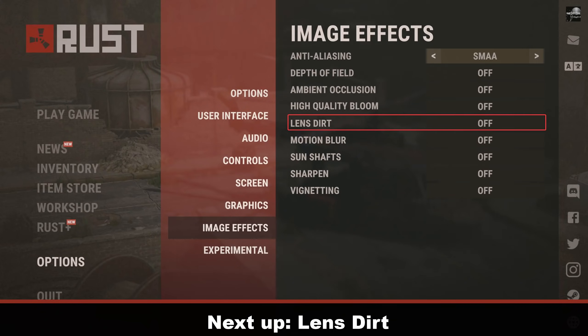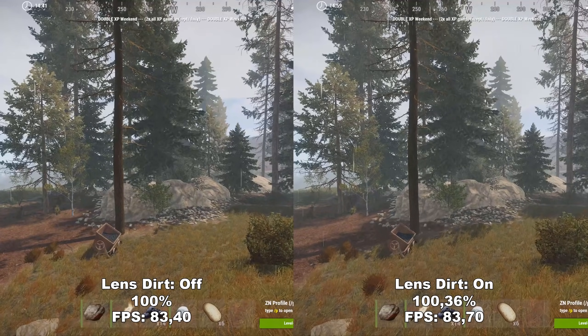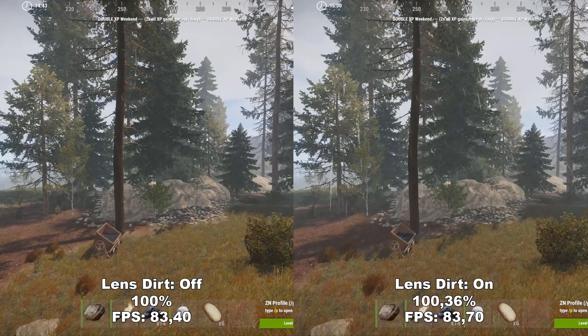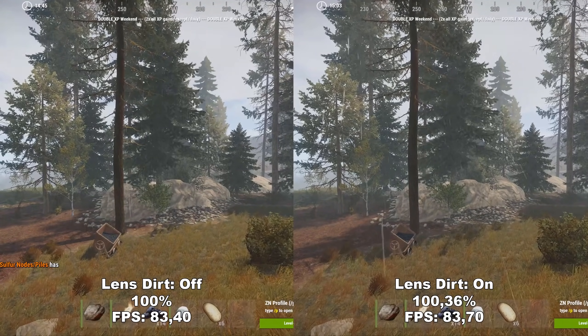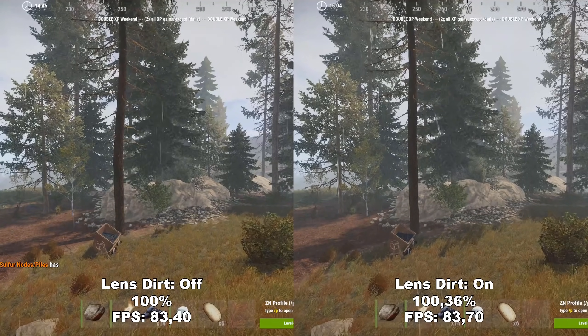Next up, we have Lens Dirt. Lens Dirt adds some extra dirt and fogginess to the screen. It can be kind of hard to show here, but if you look around the edges of your screen you'll notice it looks a bit more foggy and gritty with it enabled. This is more of a personal preference — it doesn't really hurt your performance or fidelity, so you can choose for yourself.